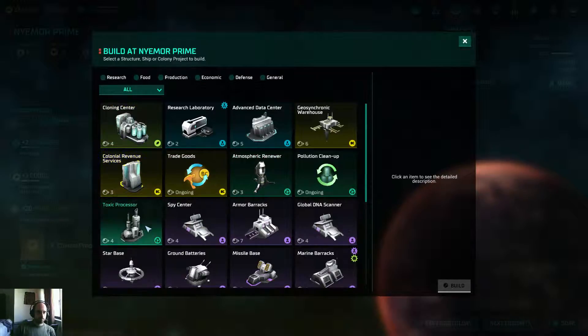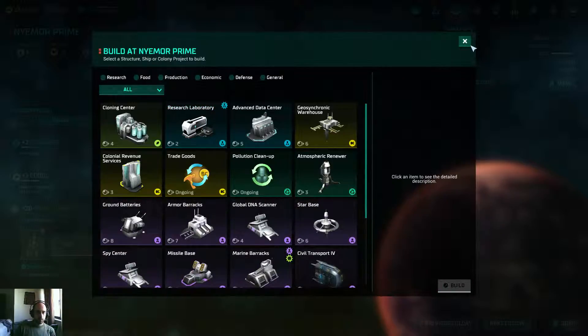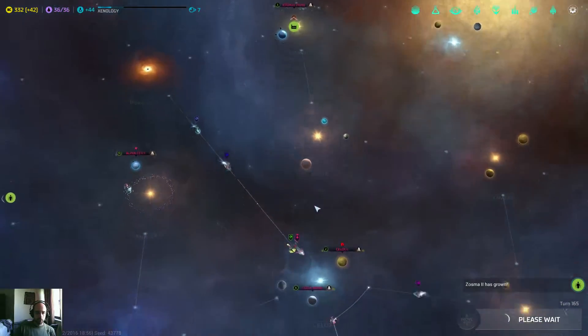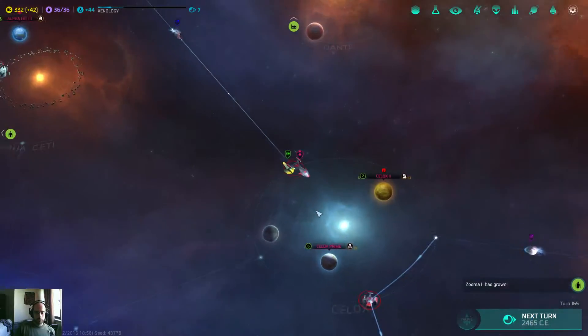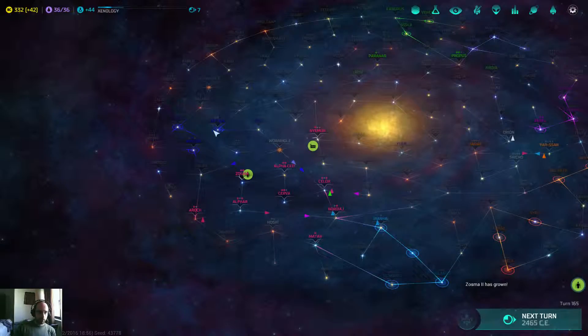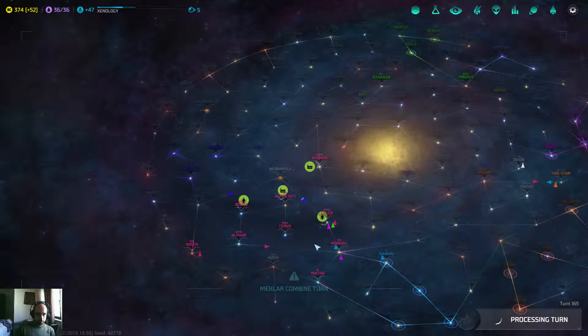This is a Volcanic one - I think I'm going to go for Toxic Processor. The fleet needs orders. You're going to defend, you're going to guard there. I'm just going against the McLaren because they're quite near me. And by conquering them, I would have so many planets available to colonize. That would mean I would have all of this to me, which is perfect.